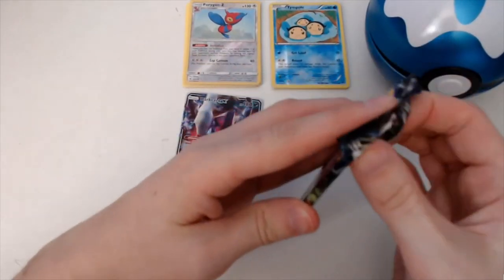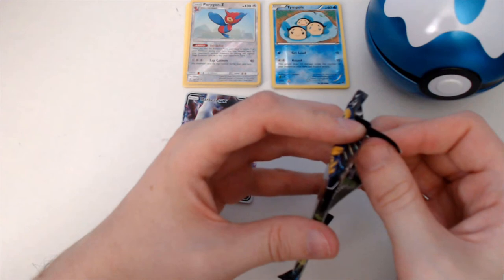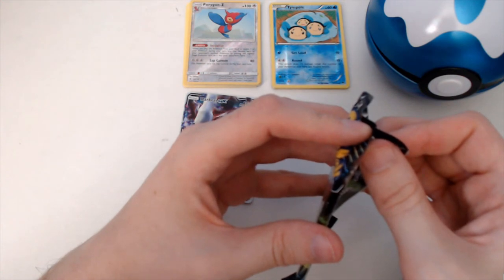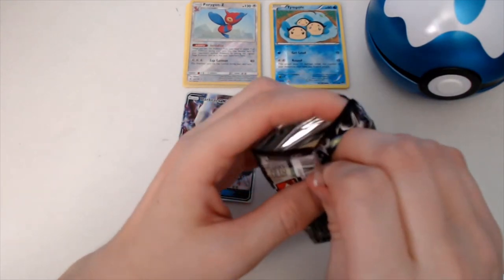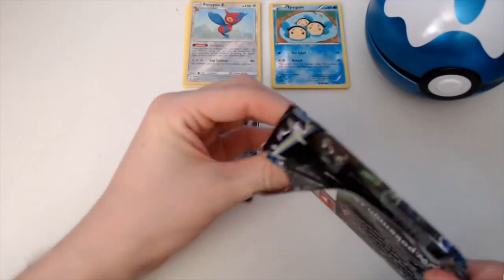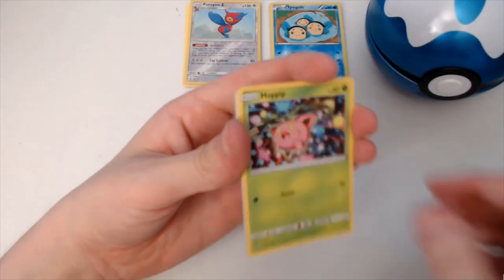I do like Porygon-Z as well — that's just as good. When you play this Pokémon from your hand to evolve one of your Pokémon during your turn, you may de-evolve each of your opponent's evolved Pokémon by putting the higher stage evolution card into your opponent's hand. That's a nice destruction play for decks that rely on evolving.